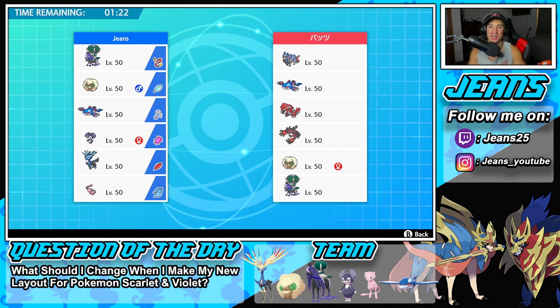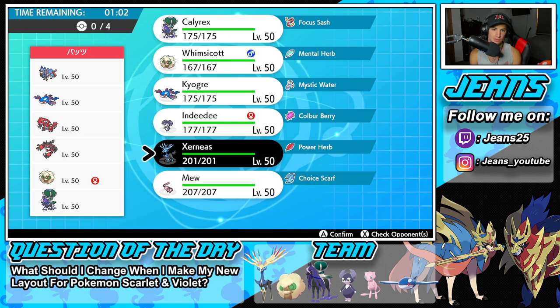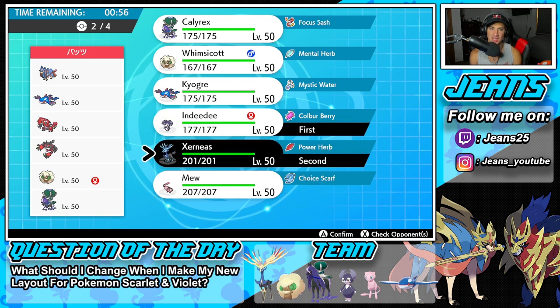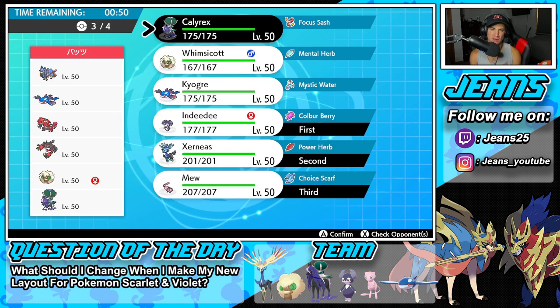First battle coming at you guys - we're going up against a powerhouse of a squad. He has Zacian, Kyogre, Groudon, Yveltal, Shadow Rider Calyrex, and Whimsicott. Whimsicott is his only support Pokémon, making me want to counter that. I'm thinking Indeedee and Xerneas isn't too bad, especially if he leads Whimsicott. I want to try to Geomancy first turn and then bring Mew in the back alongside Shadow Rider Calyrex.